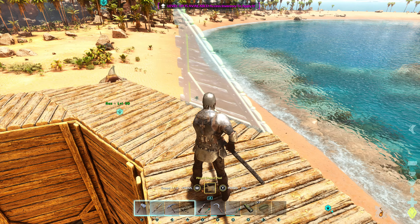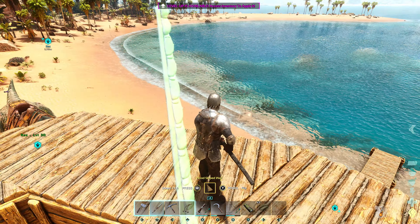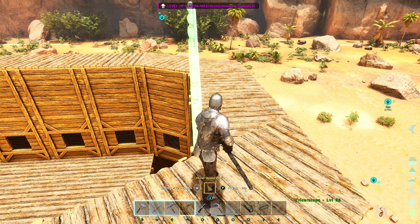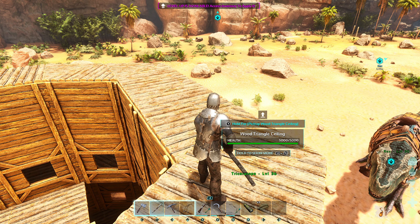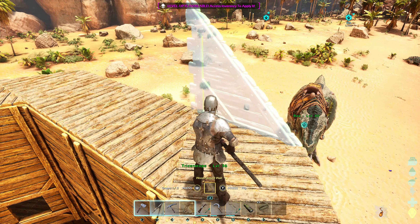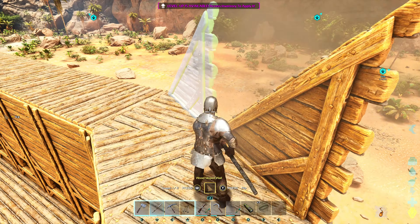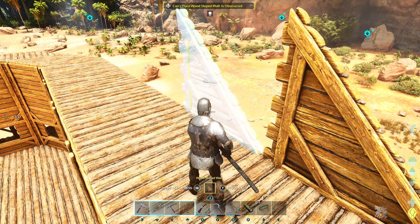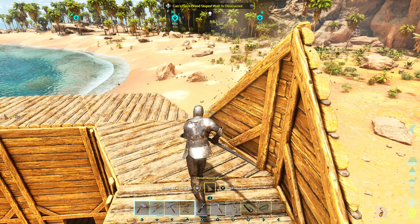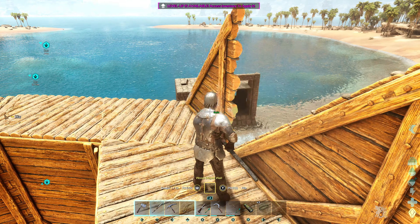Oh, hold on — is that the right piece? It doesn't look like it. It looks like a triangle piece. I built a bunch of wrong pieces! We don't want that. You're kidding me — we literally just built a bunch of wrong pieces. It means we have to go through and break all of them. No good to us at all.